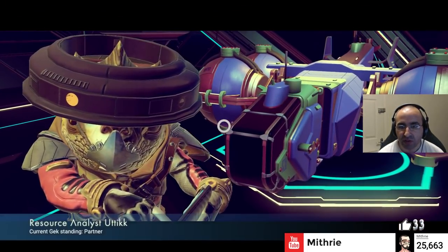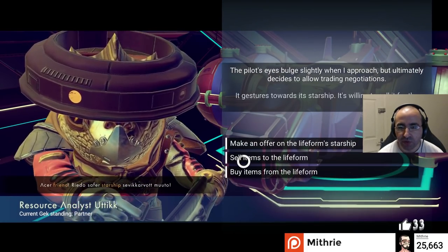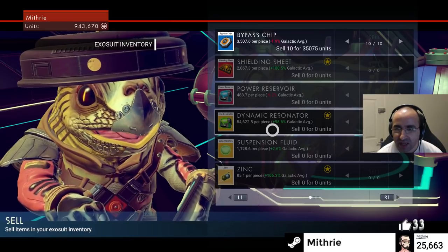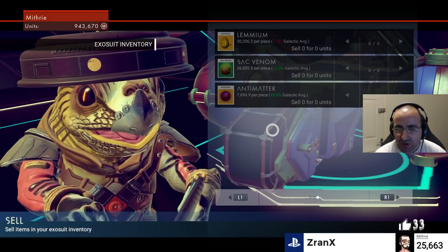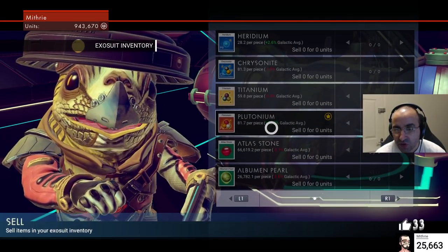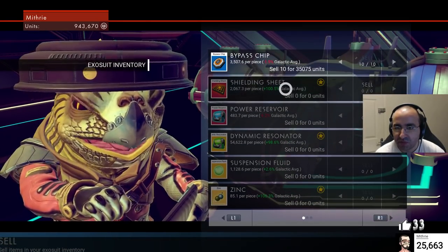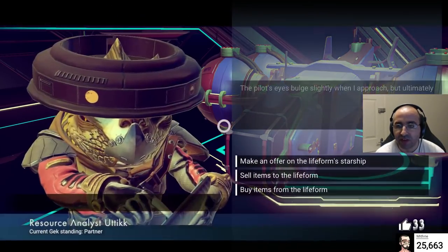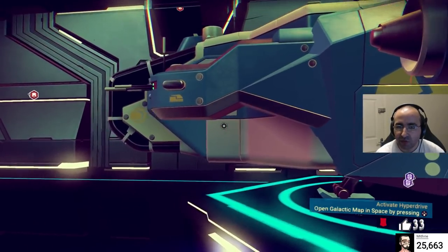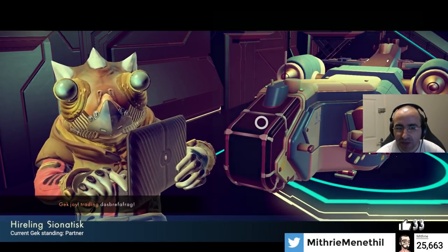Let's see if this guy wants them — if not we can try someone else. You select one of the airships that's landed, talk to the guy, say 'sell items to the life form,' and then you see the price. This person is willing to pay 98% above the galactic average for a dynamic resonator. But does he want bypass chips? No, he doesn't. Plutonium is buying for 100% more — so you want to take advantage of these 98% and 100% plus deals. What's nice about these terminals is that there's always more people landing to try with.